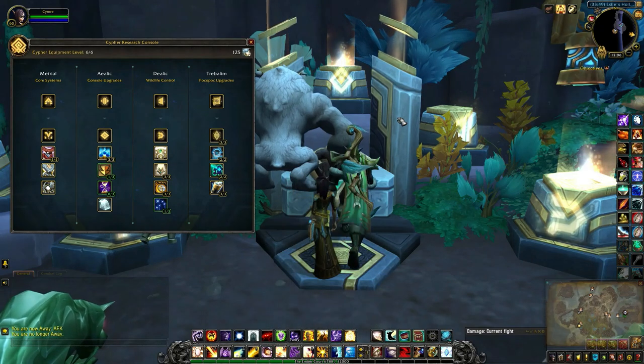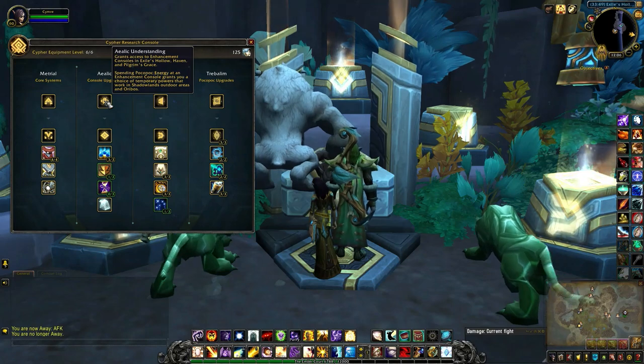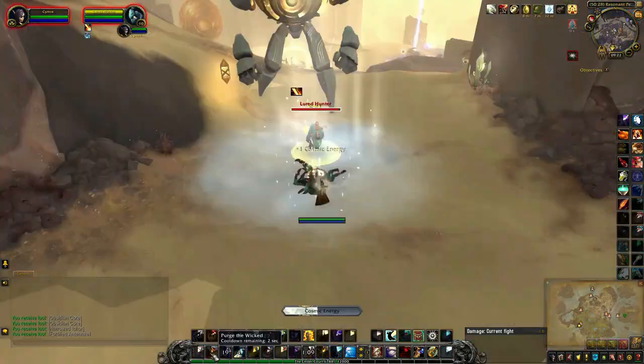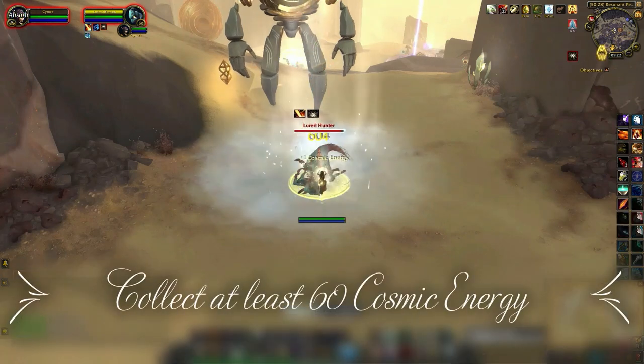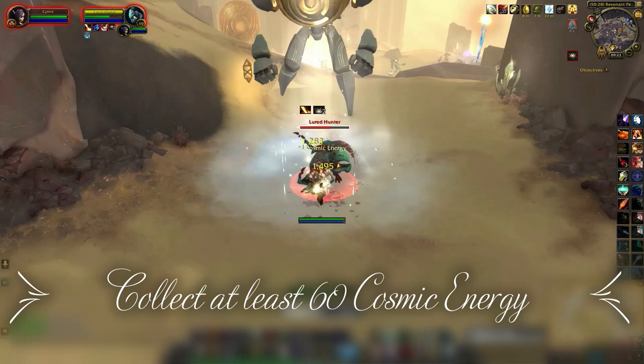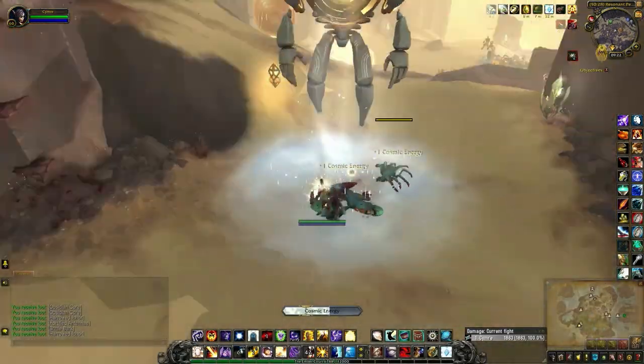In order to unlock the repertory alcove, you need to have these two fully researched: Aelic and Metril, as well as a means to an end. I'm going to fill up the bar because I want to make as many trips as I can inside. You only need 60 to gain access to one of the rooms though.